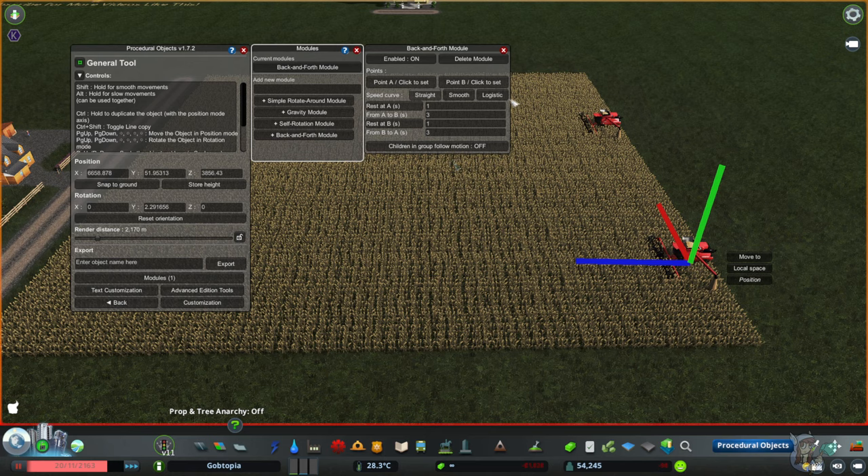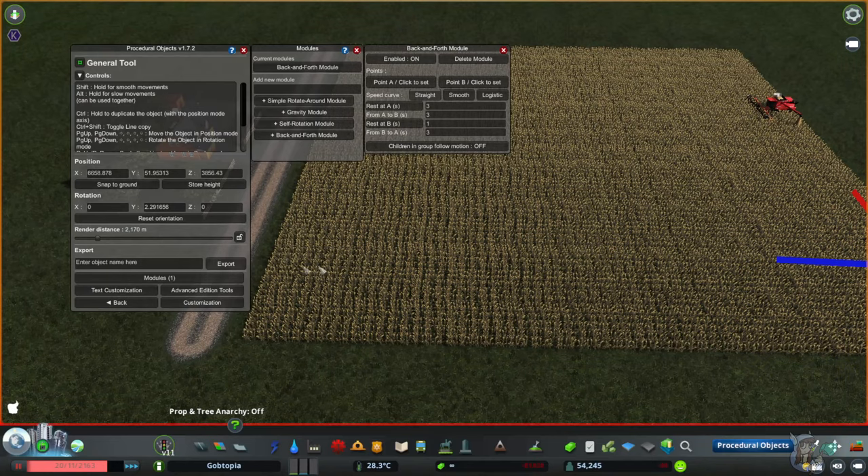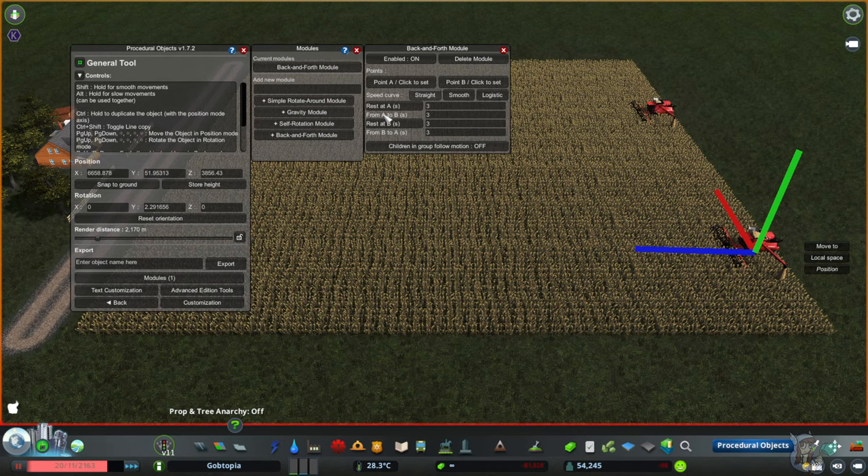You don't need to mess with the speed curves — you can if you want, just click each one and pay attention to when it speeds up or slows down. The Straight option is just going to maintain the speed the whole way. For the simple stuff, that's all you need. Now this Rest at A — the A is in reference to Position A, which is where we are. I'm going to have him rest there for three seconds so he just chills out before doing anything else.